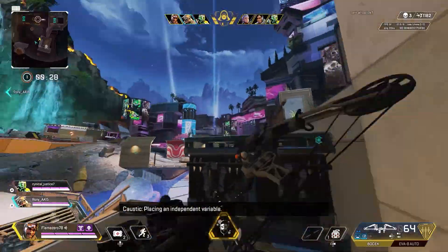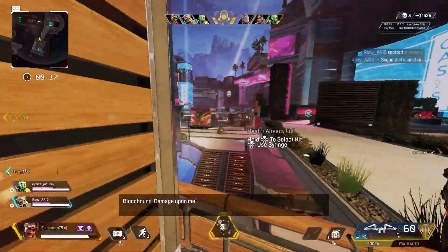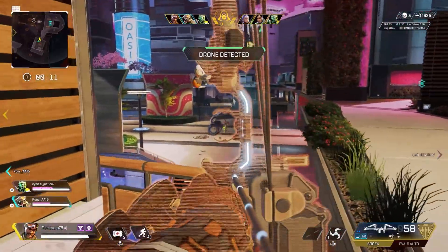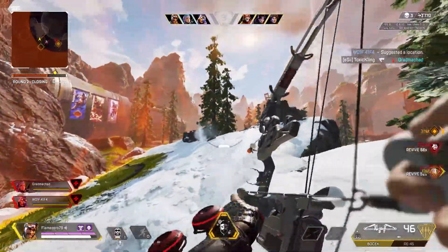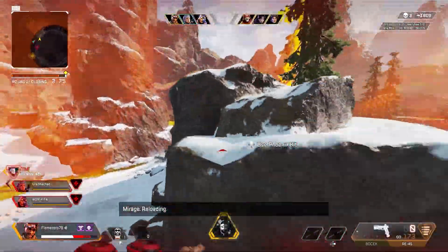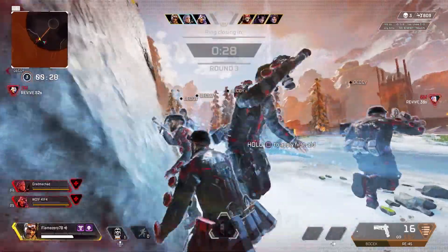Figure out the scope that you like — everyone's a little different. I've started using the 1x bruiser a lot more for my Wingman, and some people like the 2x or the digital threat. It's all personal preference. So first, figure out the scope you want for the bow and then try to consistently get that especially in the battle royale space. RNG may or may not be your friend. I like the 3x because I really like the long-distance capabilities of the bow.